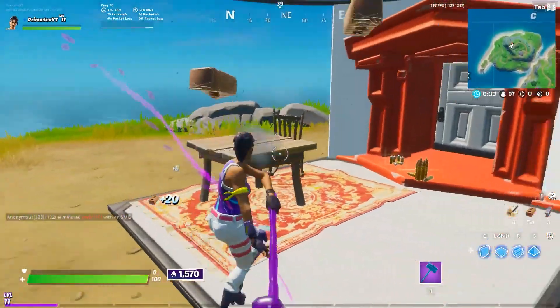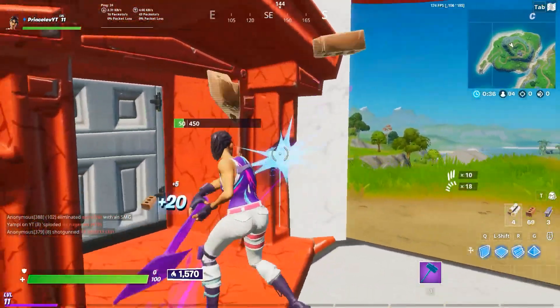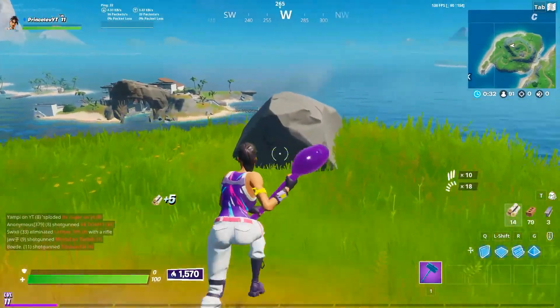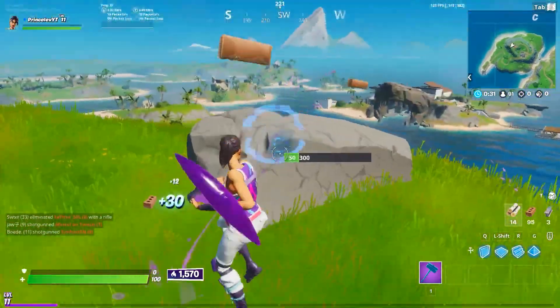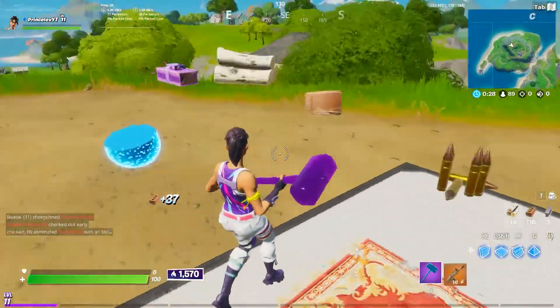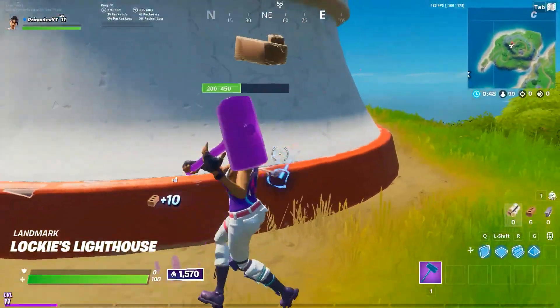Number 7. The Lighthouse, situated right next to Sleepy Sound, has been a charming little retreat since Chapter 2. For many reasons, it's a terrific sight to land. A sniper or DMR can take aim from the lighthouse's top perch. A large area containing chests, guns, shields, and other items is on one side of the lighthouse.